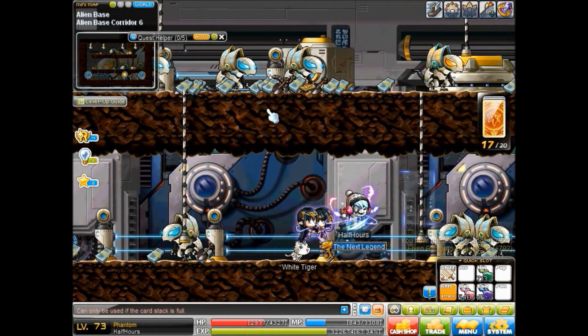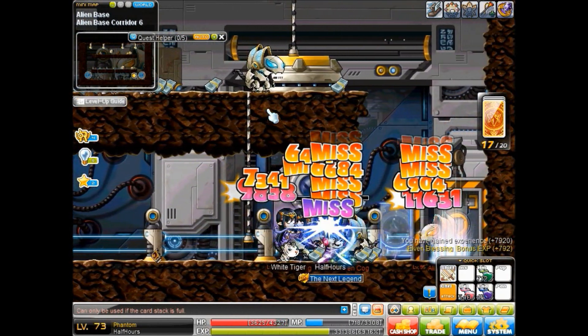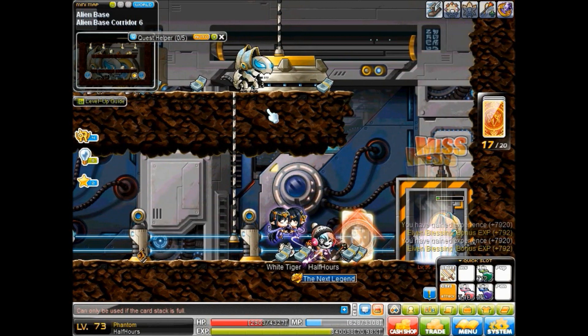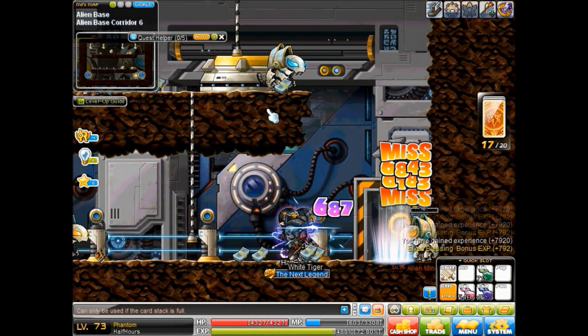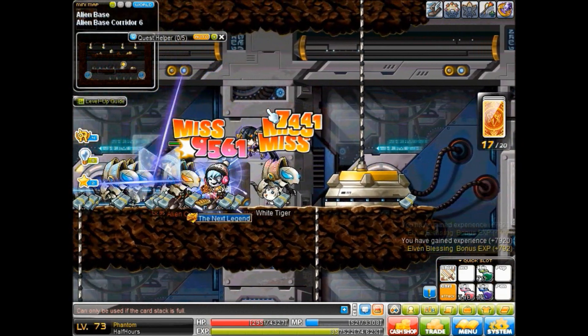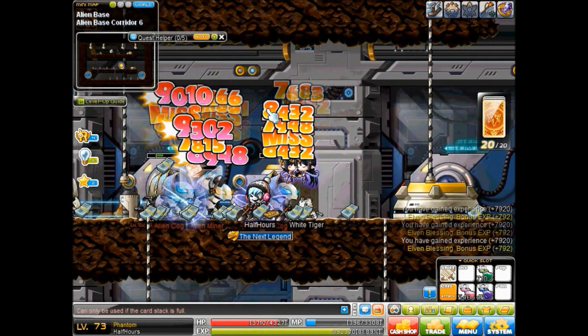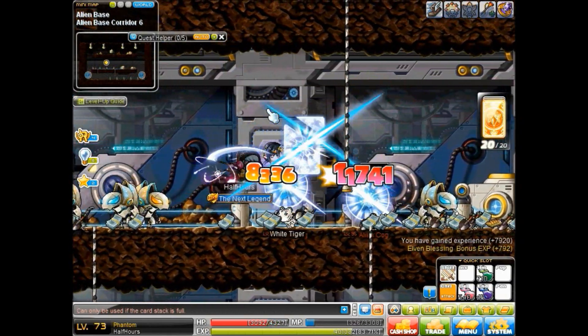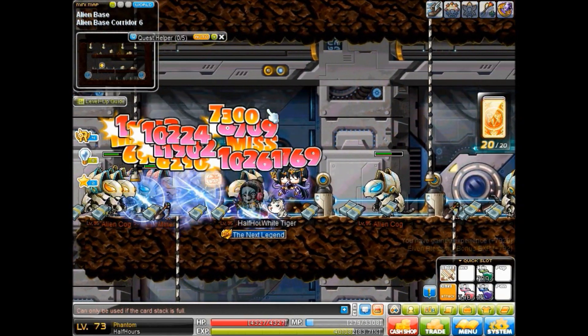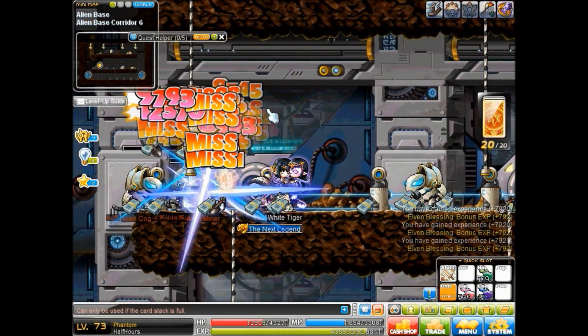From level 71 to 110, I trained at Alien Base Corridor 6, or ABC 6, in New Leaf City. It's very good EXP — the monsters give 3000 EXP on 1x EXP. Make sure before you come here you steal Holy Symbol, so you can level that up while you level, and you'll get crazy good EXP. Training here was very fast.